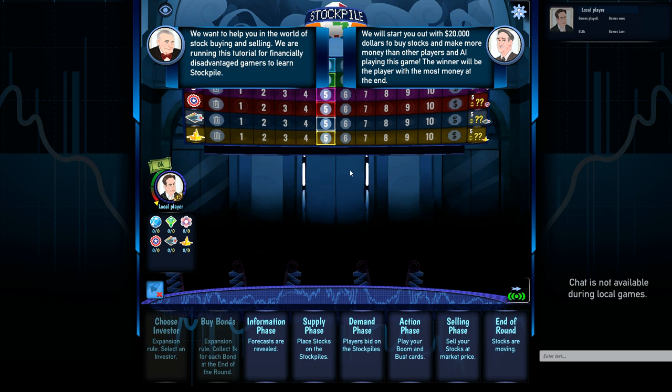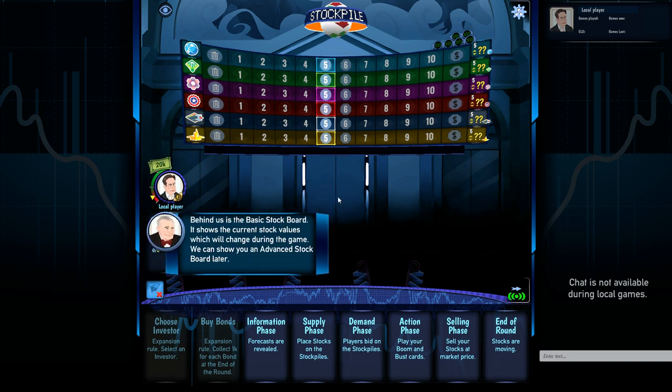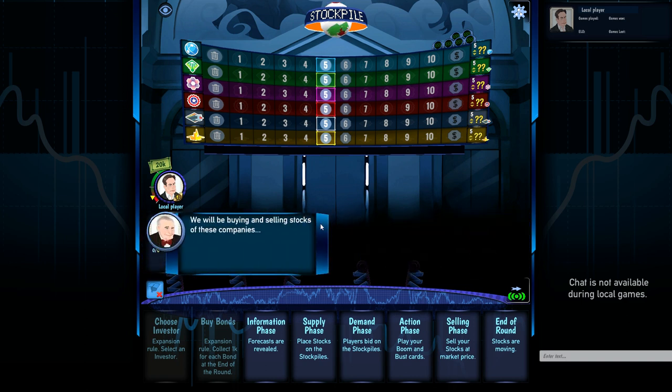They start you with twenty thousand dollars and the goal is to have the most money at the end of the game, which is pretty standard for these kinds of things. This here is the basic stock board — it shows the stock values. The companies all have names but it's going to be important for you to just learn the icons initially. There is a more advanced stock board as well, which I'll get into towards the end of this video.